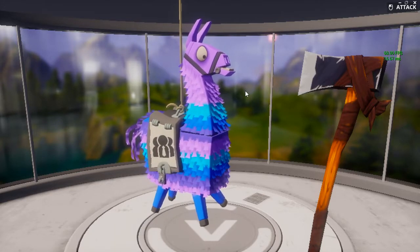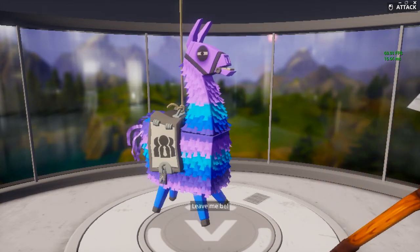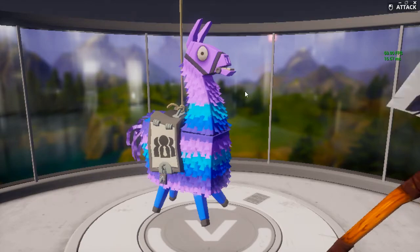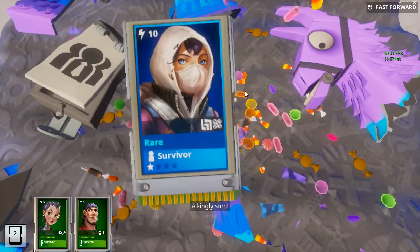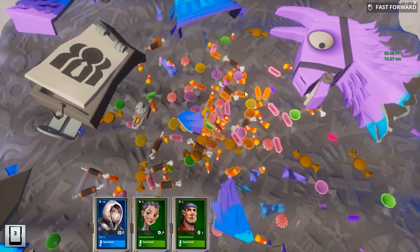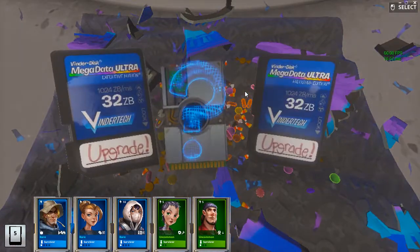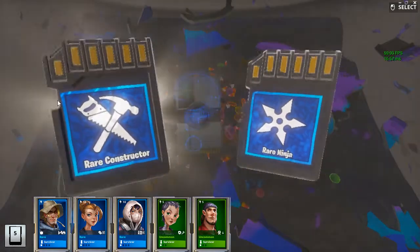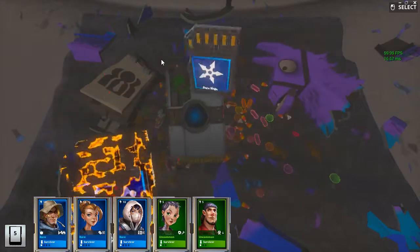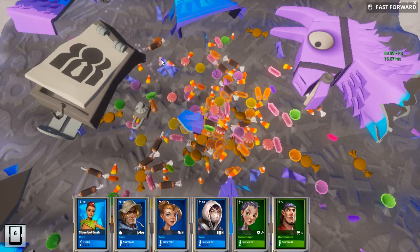Swing, alright here we go. Let it stop because this is my luck — this is what I do. I wait for it to stop, I hold click five seconds: one, two, three, four, five — and I smash it. Alright, let's see what we get — some green, some blues. Rare constructor or rare ninja? I'll go for the ninja.